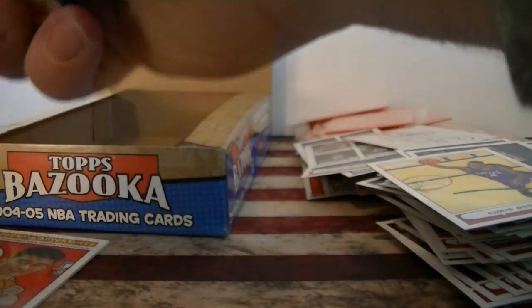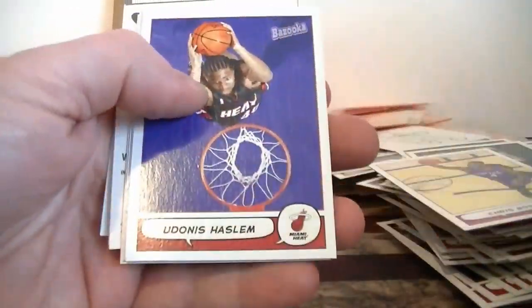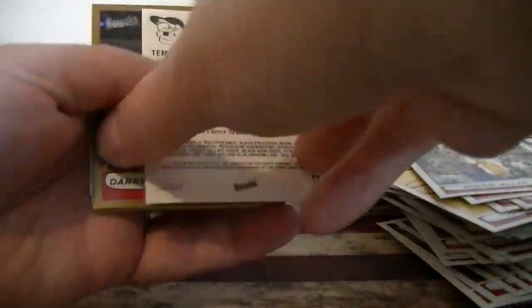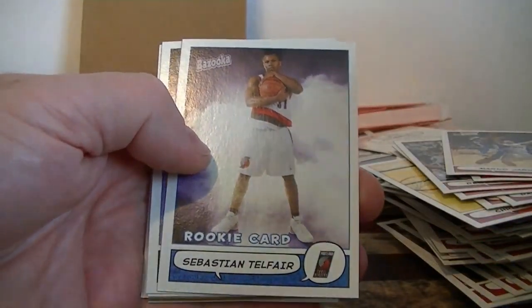All right, two more packs — see if there's anything else cool in the last couple packs. Mini Haslam, Wallace, Miller, Reggie Miller — cool. Another tattoo. Armstrong gold. Last pack — Mojo bonus hit? Here we go, got gum. Wilkins rookie mini.